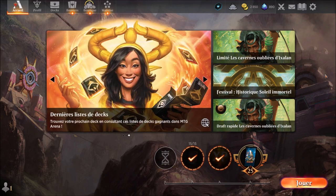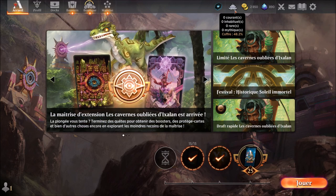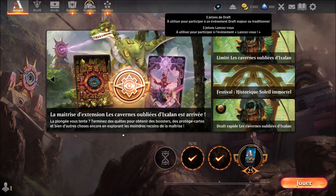I released my 14 creatures, my 15 creatures, and it was good. We have 890 gems, unchanged. Now we have 2850 couronnes d'or. We have no jokers, I used them. We are at 48.2%. We always have our 3 jetons de drafts and our 3 jetons de lancez-vous.